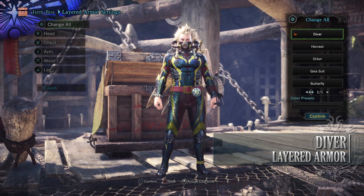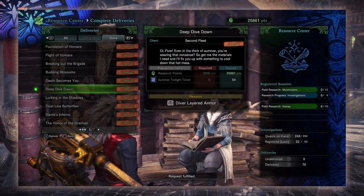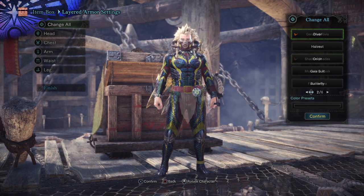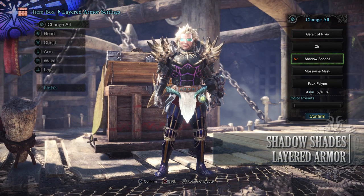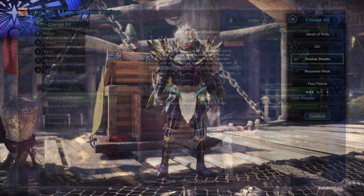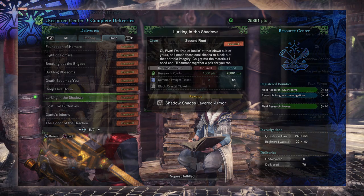Next is the Diver Layered Armor. This is found from taking on the delivery Deep Dive Down. This is a pretty straightforward one — all you need is Research Points and Summer Twilight Tickets, which will again be made available soon. Next is the Shadow Shades Layered Armor. This is a Layered Armor piece for your head and you need to take on the delivery Lurking in the Shadows. For this you'll need Research Points and a Summer Twilight Ticket again.